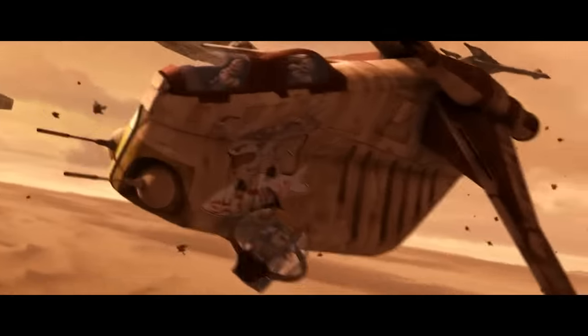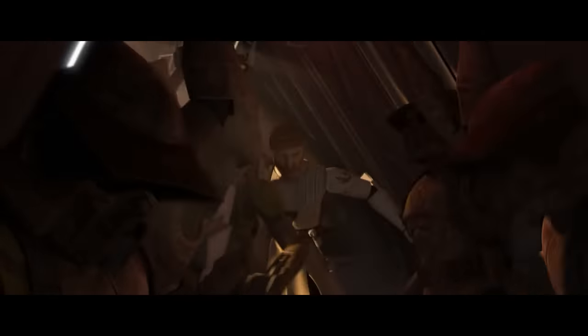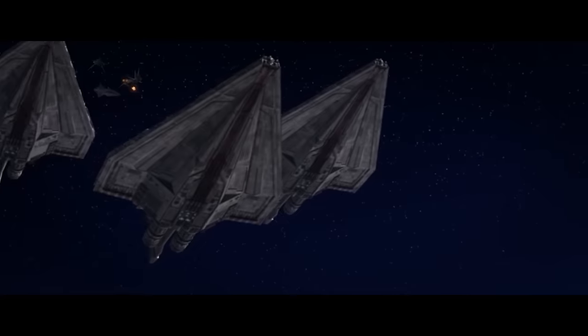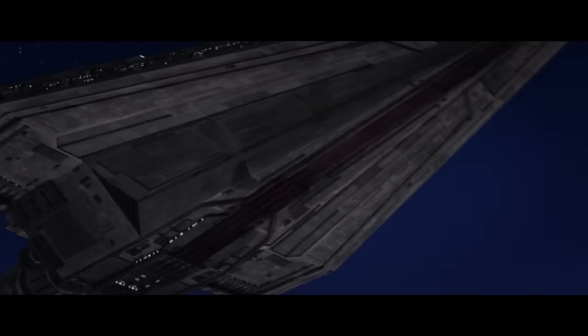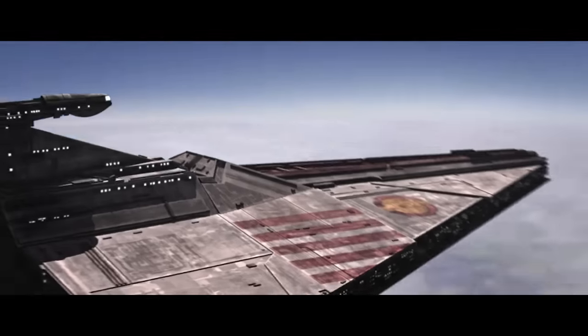After troops and vehicles were unloaded, the Acclimators would then return to orbit, where they could provide fire support. In the Clone Wars, we also see this at Ryloth, for example. Acclimators are great for unloading not only an army, but also supplies, especially directly into a war zone.